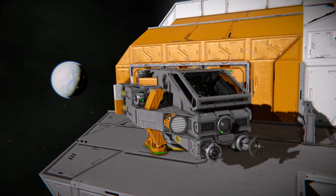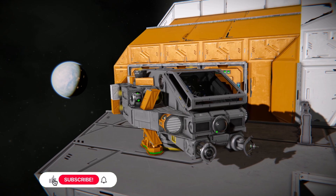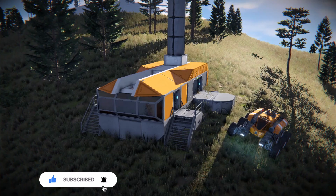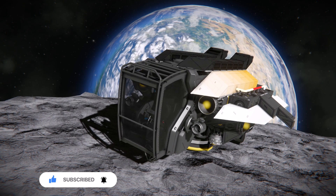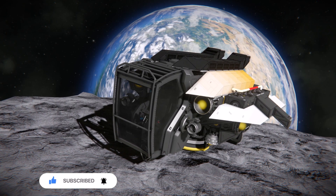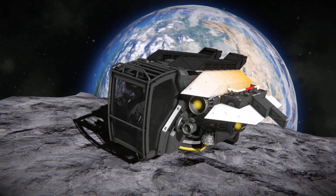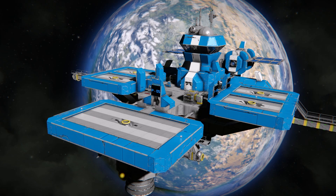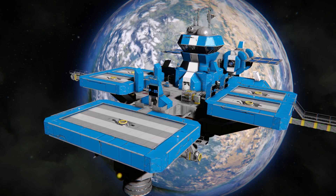The purpose of this initial craft will be to get you off the surface of your starting planet at the beginning of your survival run into space, to explore and map asteroids for otherwise unobtainable ore like uranium. You could also use it for exploring economy stations surrounding your starting planet to buy components, ores, or ships.